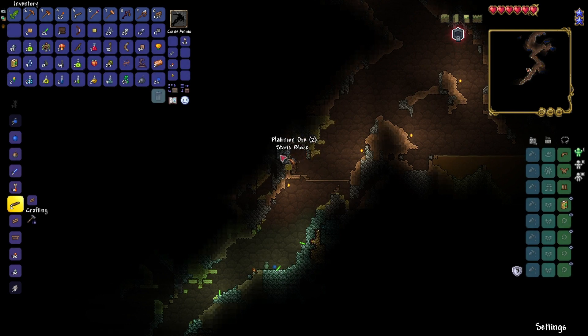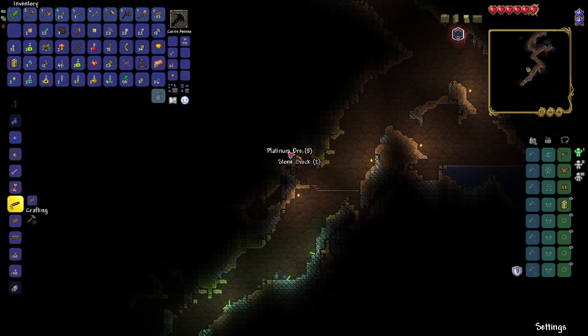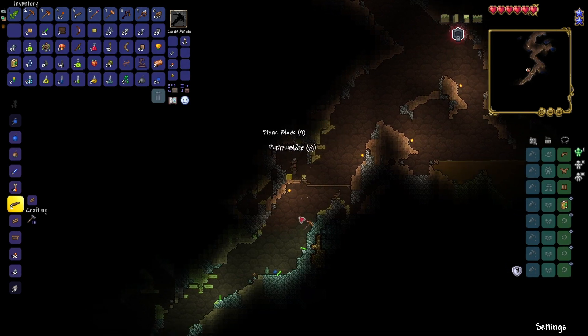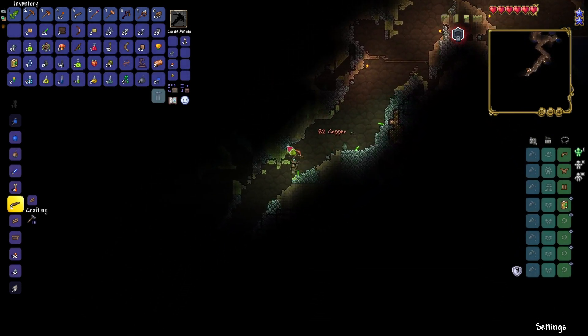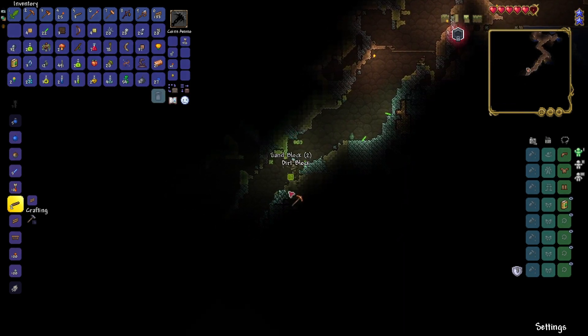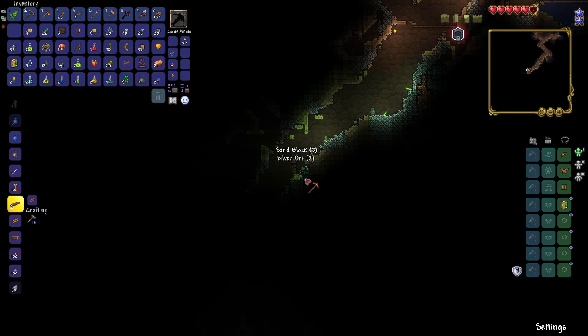The caving music for Terraria isn't my favorite but I think it works pretty well. There's sand — oh my gosh, I forgot how much damage sand does when it falls on you. What is this? Oh, this is more silver. I thought it was platinum, but that's fine.